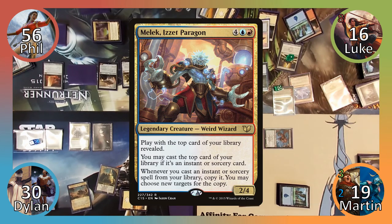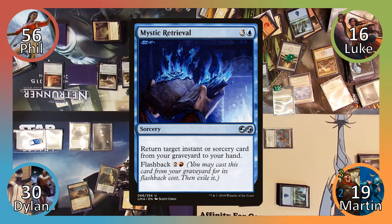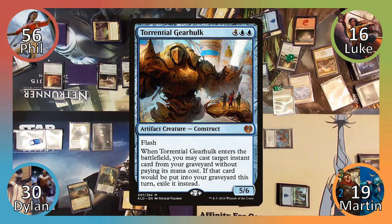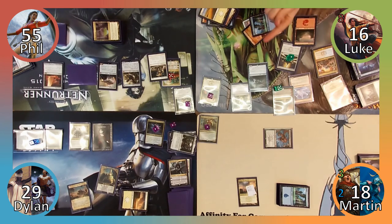Luke casts Mizzix, Izzet Paragon, revealing the top card of his library to be Mystic Retrieval. Luke then casts it, returning Very Cryptic Command and Righteous Confluence to his hand thanks to Mizzix, and reveals the next card to be Torrential Gearhulk. Everybody other than Luke takes one damage from Electrostatic Field, and Nimbus of Frost becomes a 5/5 thanks to prowess triggers. Luke then uses Huatli's plus two ability, gaining five life, and passes the turn.